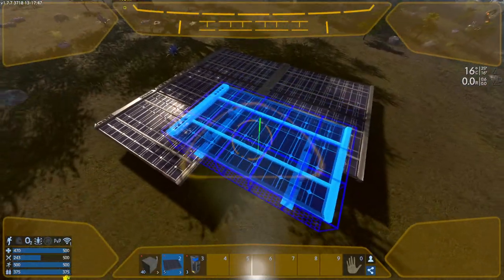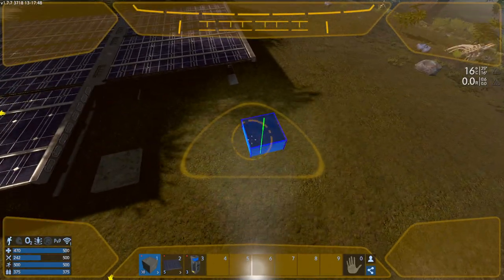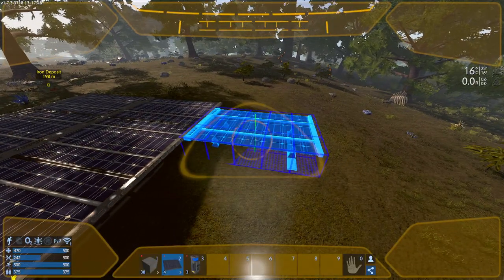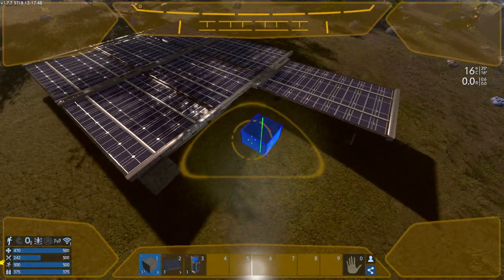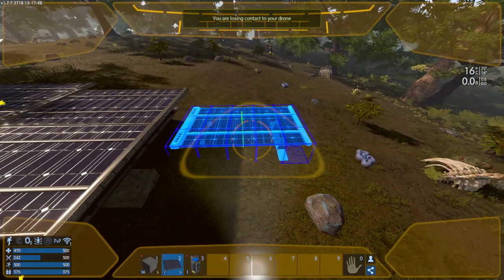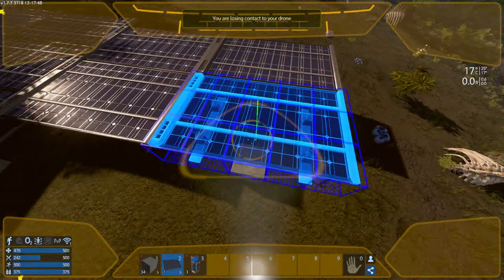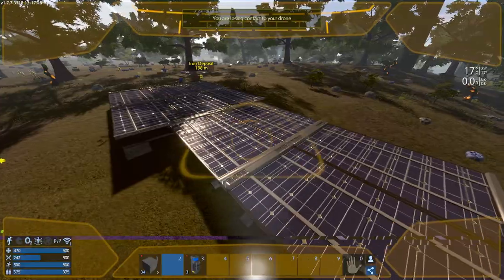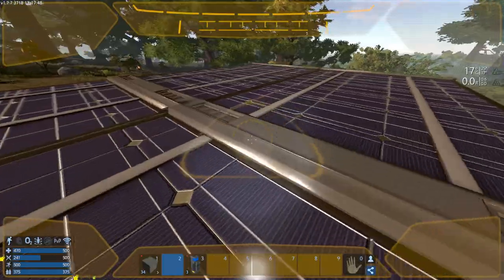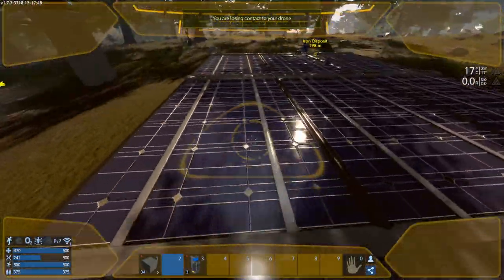I'll spread the panels around — putting six on one side and four more on the other. I've got all 10 solar panels placed. The lights here will light up when they're actually working. As you can see, none of them are lit up — no green lights, no yellow lights.